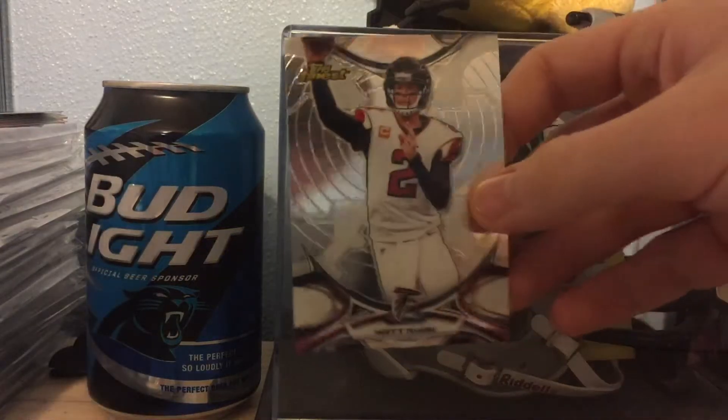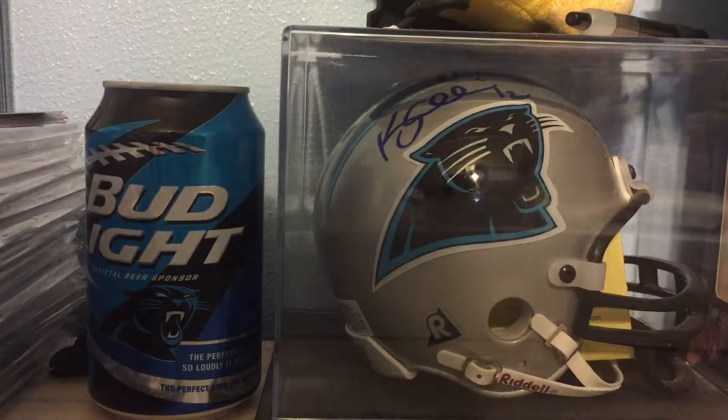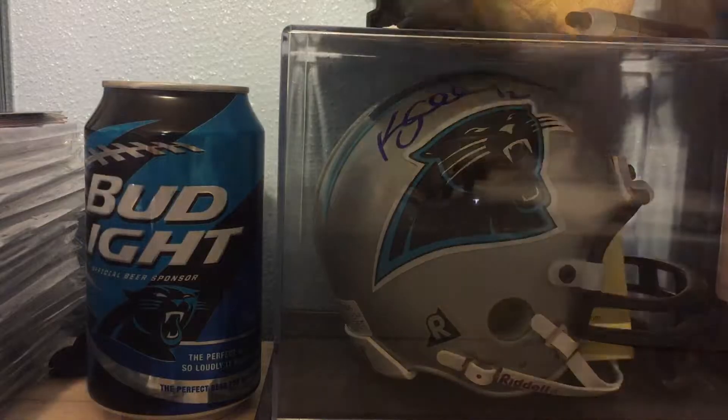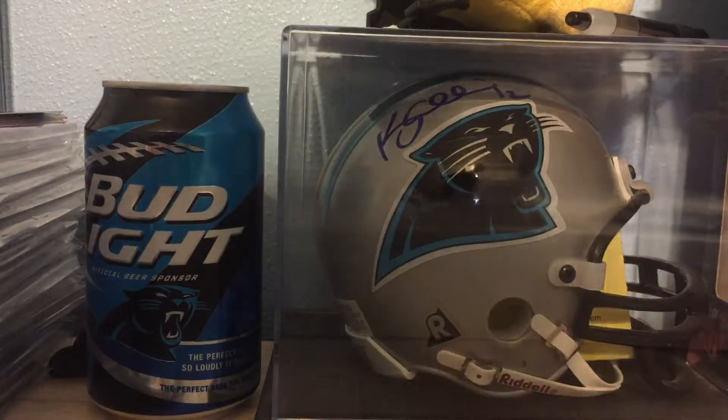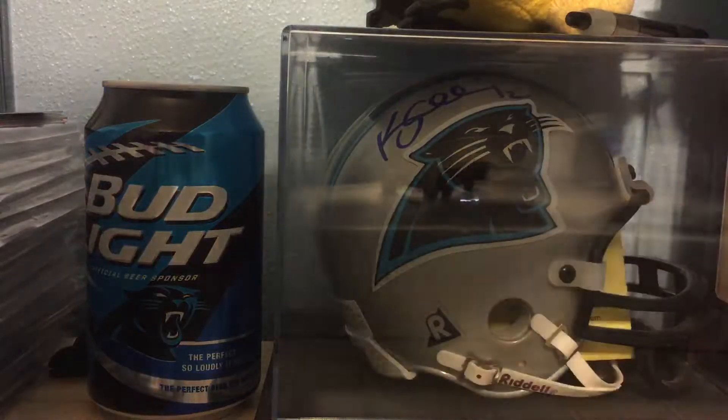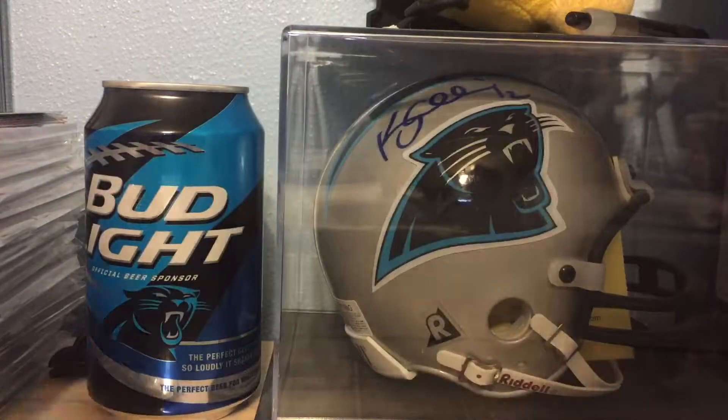We got Devin Funchess's rookie — that goes in the PC — Matt Ryan, Jalen Strong rookie, a Jalen Strong Finest insert which was pretty cool, and Golden Tate. That's the first pack, nothing too spectacular sadly.